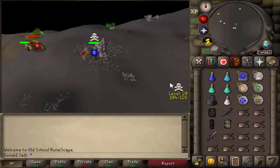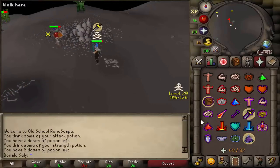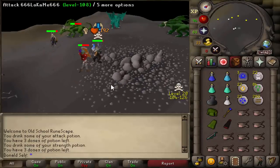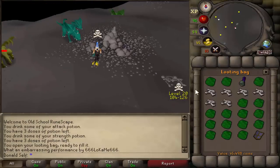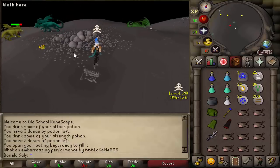We caught a TB. Can we catch an entangle? This guy is kitted up. Let's just AGS spec him - that's a nice hit. I didn't even have my piety on. Let's spec him again - there's a 104 there as well. He's dead. That's another easy 50k. I'm just going to go back and get spec again so I can get another quick kill.